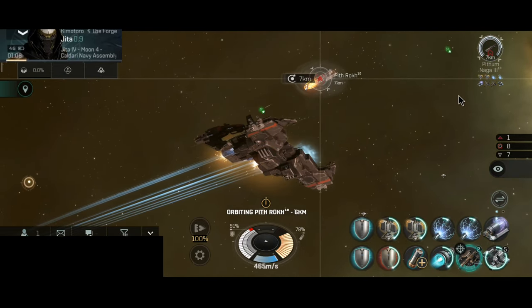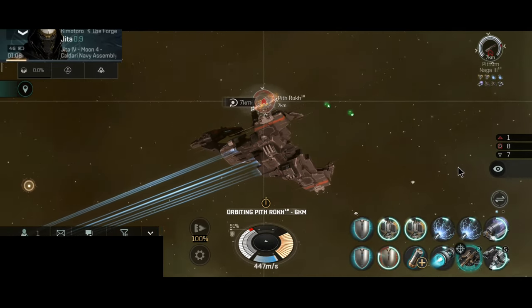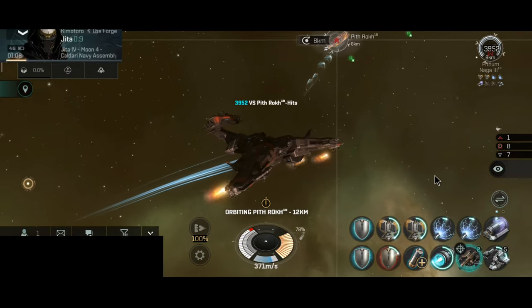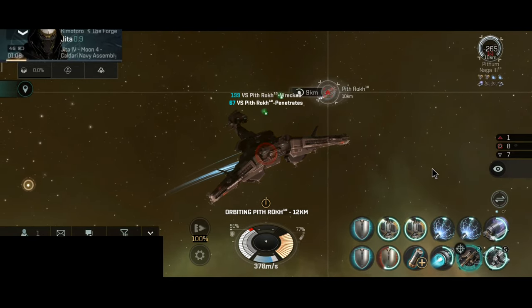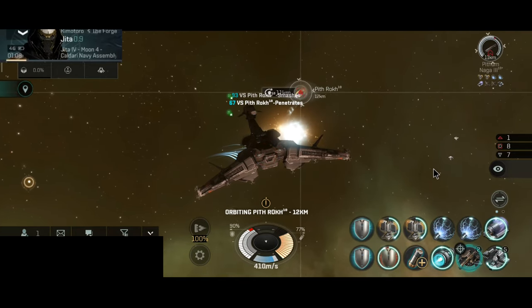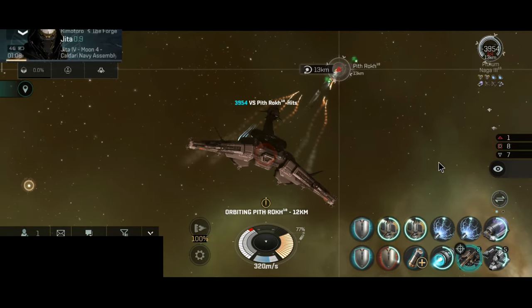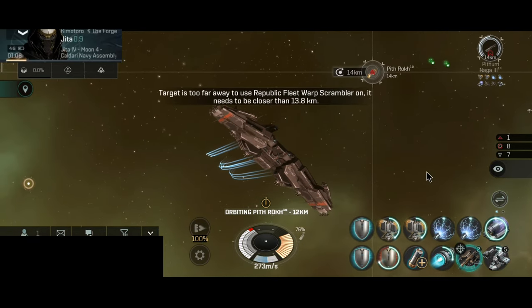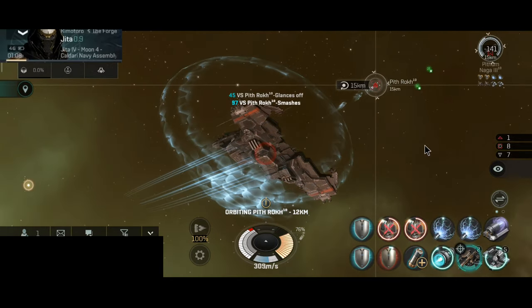The ship is designed to use the guidance disruptor to avoid or greatly reduce incoming damage. With dual webs, the damage application of your missiles vastly improves once you web your target. If they use a microwarp drive and are still fast, you web them to make them even slower, and then your missiles or autocannons will shred the target.